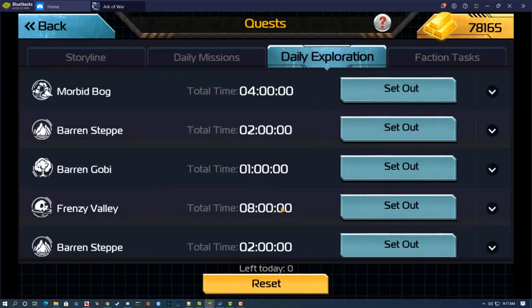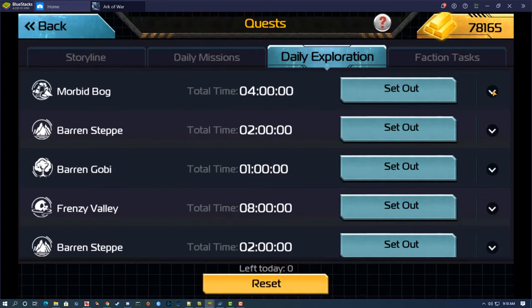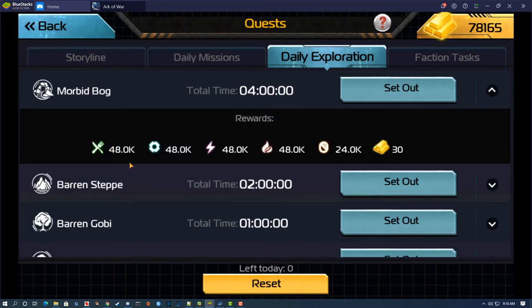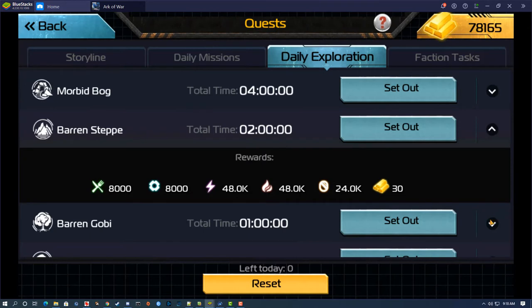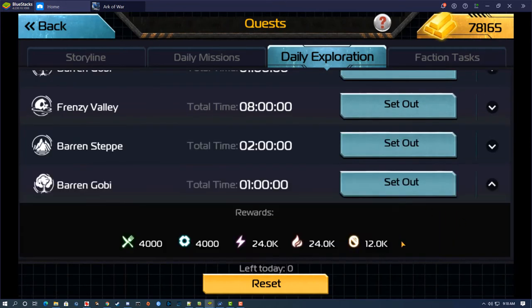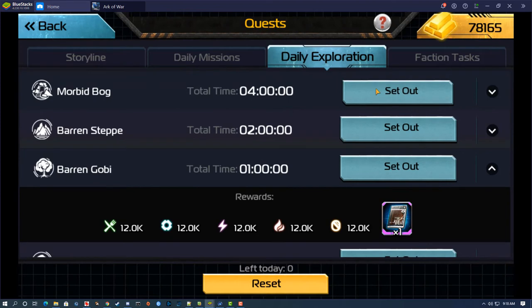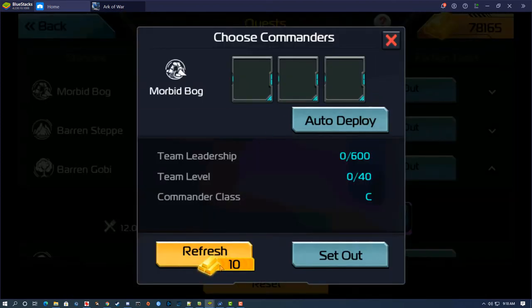After daily missions, we go to daily explore. This is a trick: we don't just send commanders out randomly — we want good missions. A good mission is a 4-hour mission that gives 48k of each resource, half that for cash, and 30 gold when completed. It's an easy way to make some gold. We're looking for missions that use 4 commanders, which requires your commanders to be leveled to about A class.